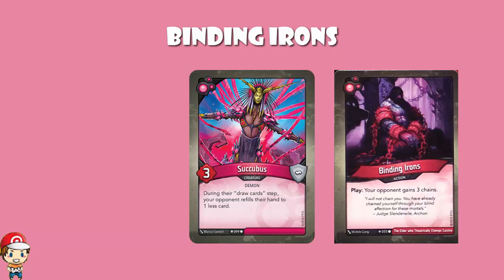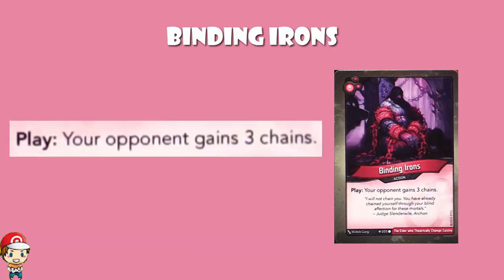Succubus could be destroyed without ever taking effect, because you draw cards at the end of your turn, so you could always stop Succubus having any effect. Whereas with Binding Irons, you put chains on and then the chains are there. This is going to be a very, very interesting precedent to see if we get more cards like this in the future which add chains to our opponent.